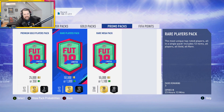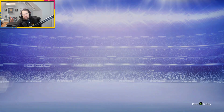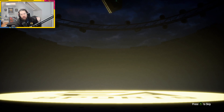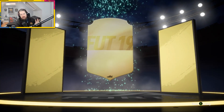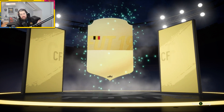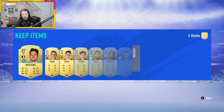Alright guys, sadly EA didn't release any new upgrade SBCs. So to finish off today's video, we're just going to open these final 350k packs. We get a walkout - come on, FUT Birthday. No. Is that an inform? Belgian, center forward - Dries Mertens. That's okay, I'll take it. So a walkout is a walkout. I hope you guys have enjoyed today's video. If you want to see more of these player pick packs, just let me know.